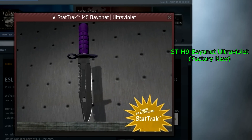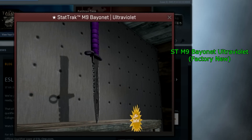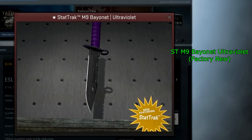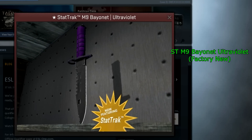Next up we also have the StatTrak M9 Bayonet Ultraviolet Factory New. It's a pretty cool knife, and of course this is a minimal wear one in the footage. There isn't any of these on CSGO Lounge or CSGO.exchange. There are some of the non-StatTrak's, but the StatTrak Factory New one has not dropped yet, because Ultraviolets are very rare to get Factory New.